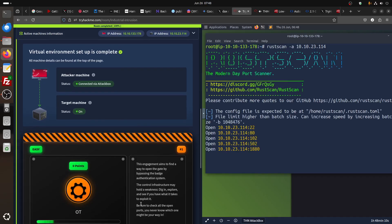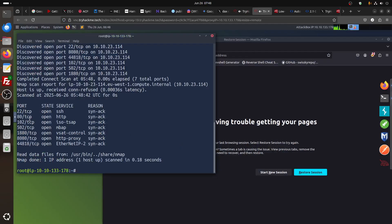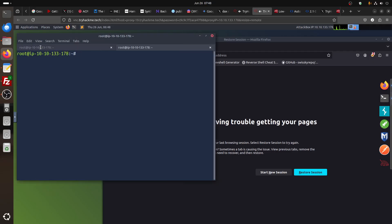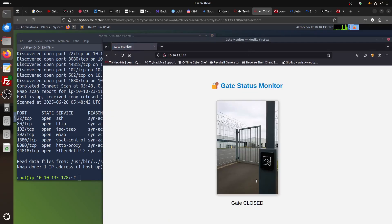Be sure to check all open ports — you never know which one might be your way in. If you start the machine, you can also use nmap. I usually run: nmap -sC -sV --all-ports -T4. Nmap is always slow regardless. The first things you can see are the common ports: port 80 and another one. We can go to port 80 first — we have a gate, and they told us the gate is closed.